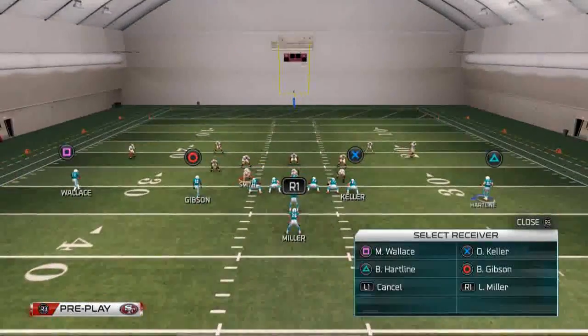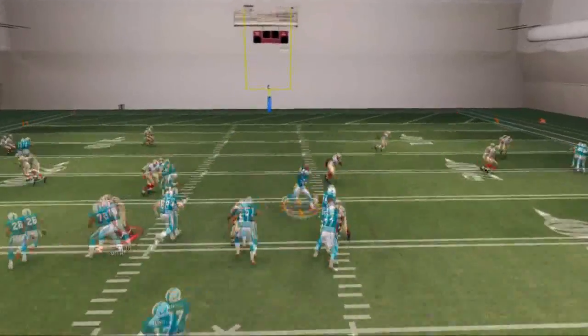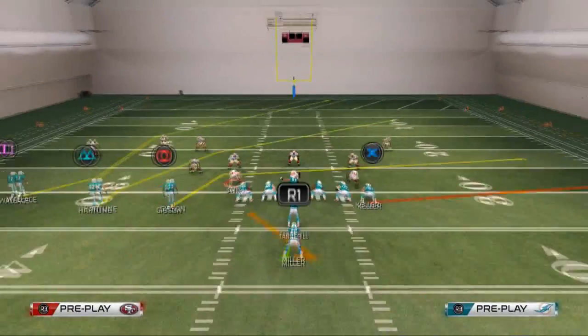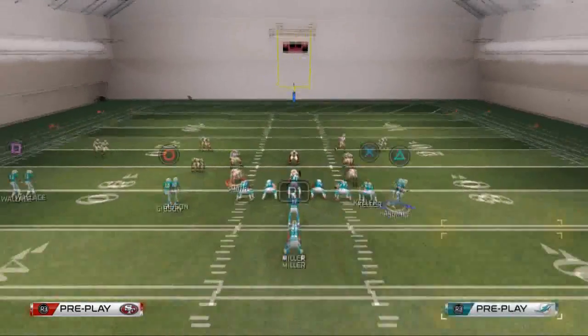When it comes to zone, I like to put Keller on a slant route and then put the running back on a streak. Against zone, you just want to read the mesh patterns. Typically you're going to have nice little reads over the middle of the field when you use those concepts, because they do a nice job of beating a majority of the coverage.